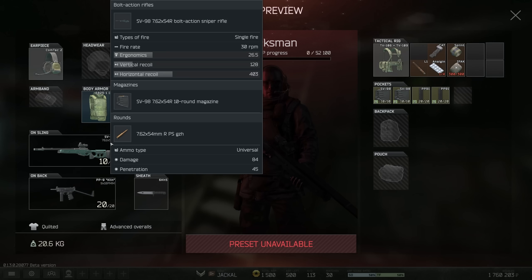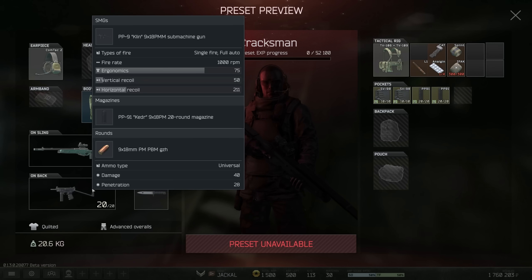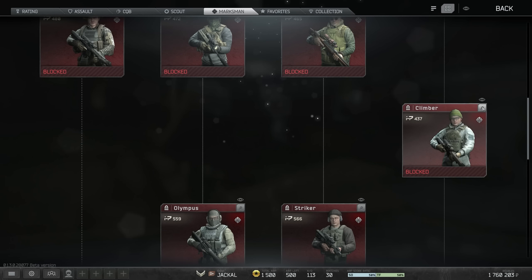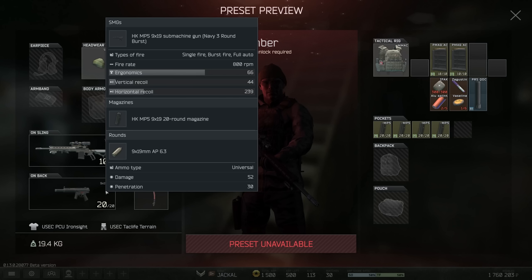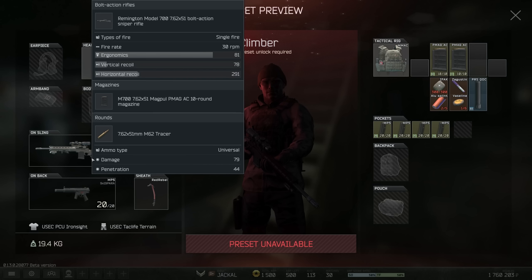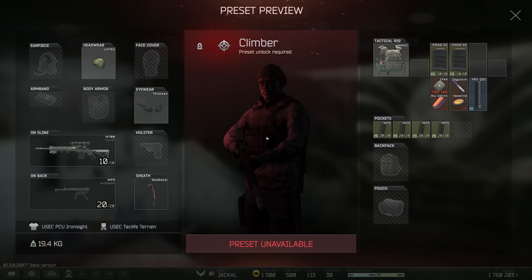Going to Cracksman you get an SV98 but also a Klin, so you get the ability to headshot someone at range — PBM with 28 pen is all right. Climber gets you the M700 and an MP5 with no stock, but it still has 44 vertical recoil since MP5 recoil is so low — you still get AP 6.3. There's also a meta suppressor on the Climber loadout, which you can attach immediately so you're silenced when moving around the map.